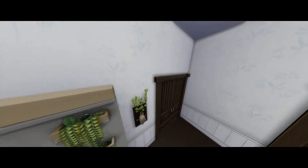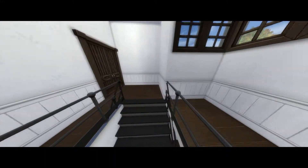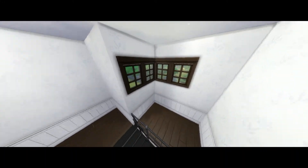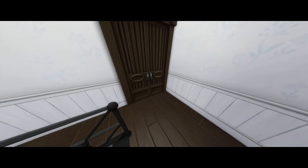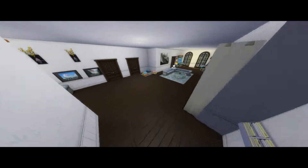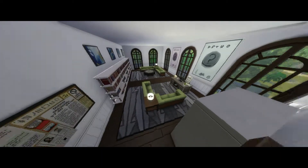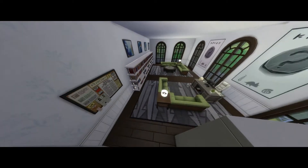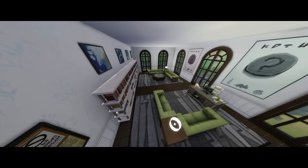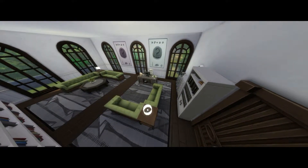Going up — it does load a little faster up here. Up here we go straight into another counsellor's office with different bookcases, two lots of seating areas, computers, and filing cabinets.